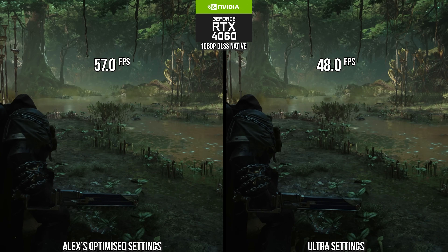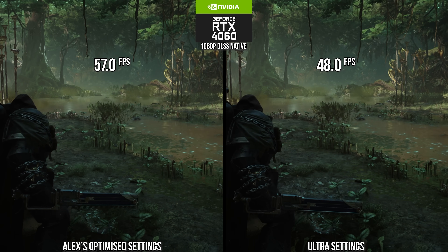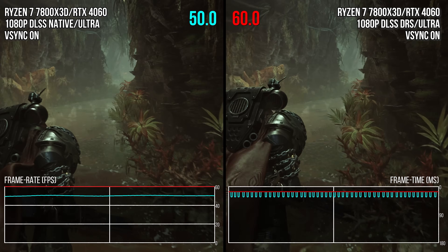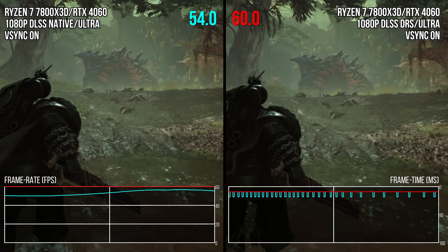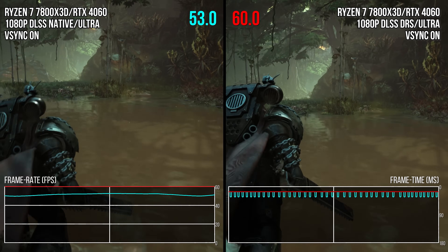In total, if you measure side by side in a heavy scene — originally at 1080p native on the RTX 4060 running around 40 to upper 40s fps — you can gain back 19% more performance using these optimized settings. However, I'd honestly recommend keeping settings pretty high and instead utilizing dynamic resolution scaling. When used in combination with the in-game v-sync, it keeps really well to your set target.